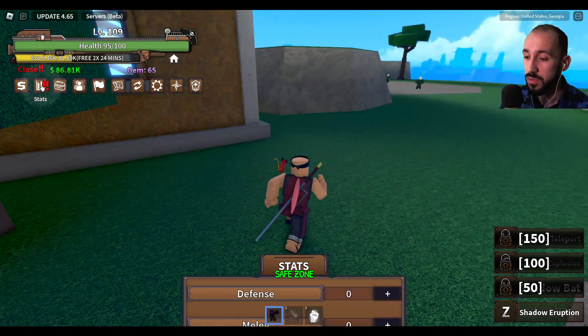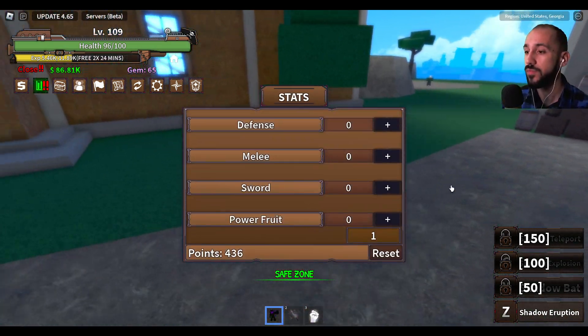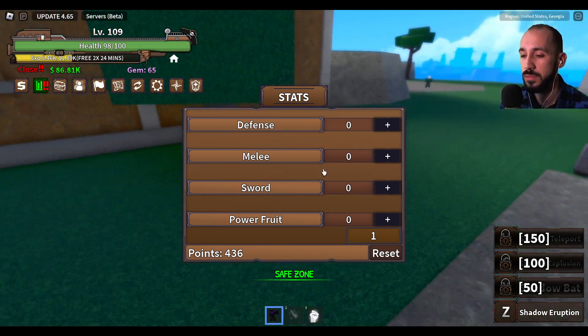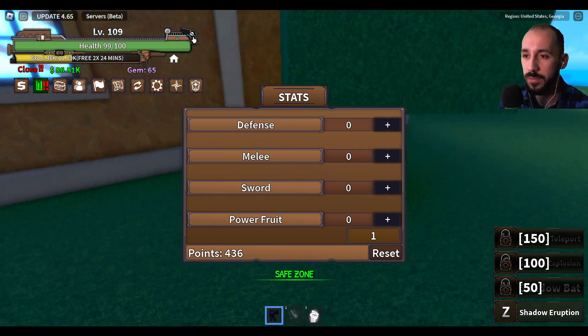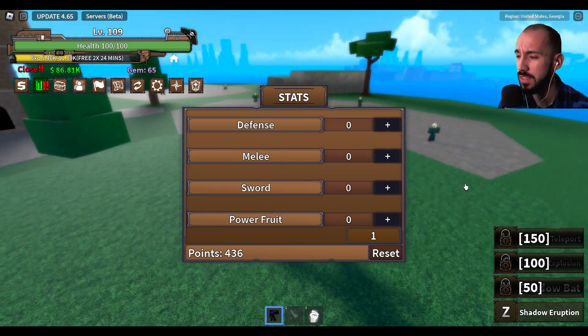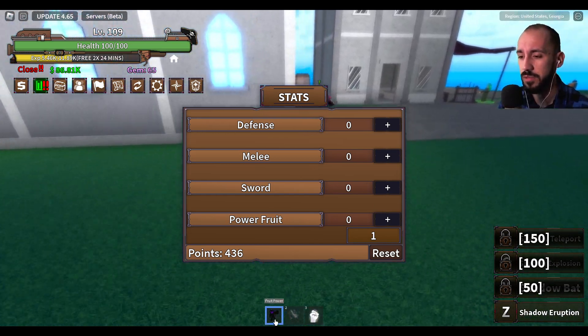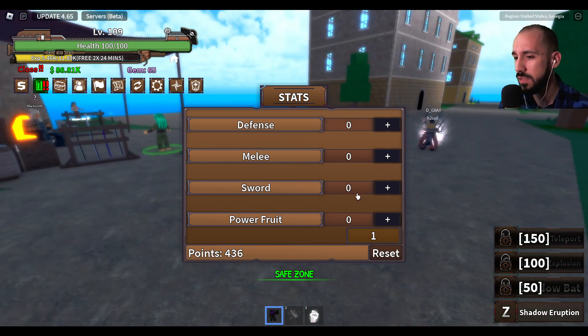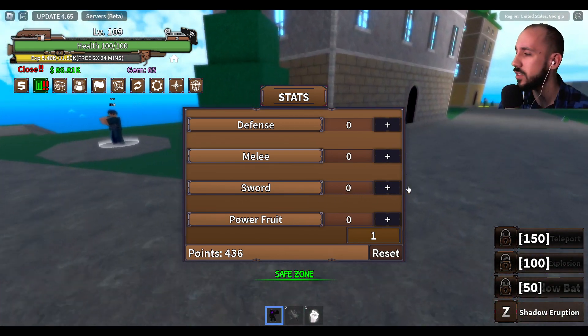For me it depends on what you're doing on the starter island. I put everything into sword and defense because you have to have some health since you're gonna fight a lot of NPCs, and you need some power. If you don't have the greatest demon fruit for a starter, just use your points on sword.